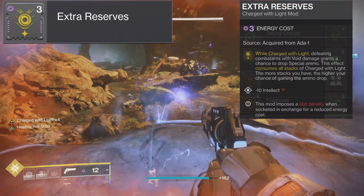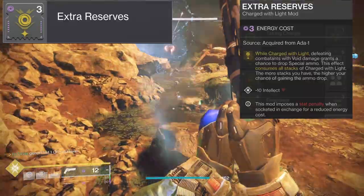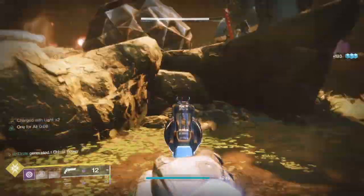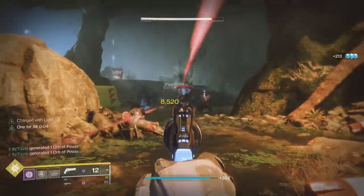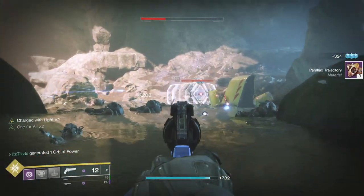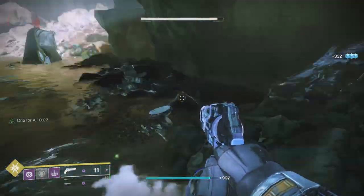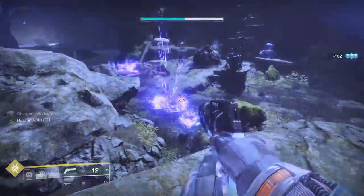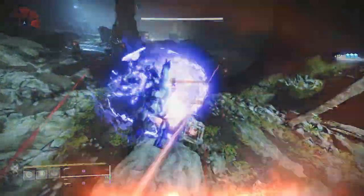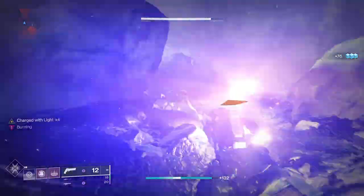The next mod is Extra Reserves, which gives a chance to drop special ammo when defeating combatants with void damage. This effect consumes all stacks of charge with light — the more stacks you have the higher your drop chance. It works with any type of void damage: grenade, melee, super, or weapon. In testing it took anywhere from 5-10 kills to get the mod to proc. This could be good in certain builds like double special builds, but Special Finisher is arguably a more consistent way of getting ammo.